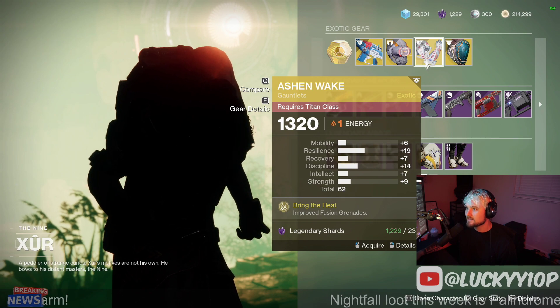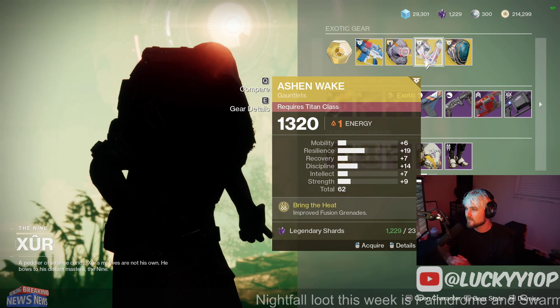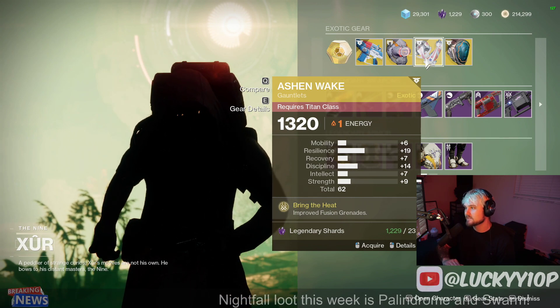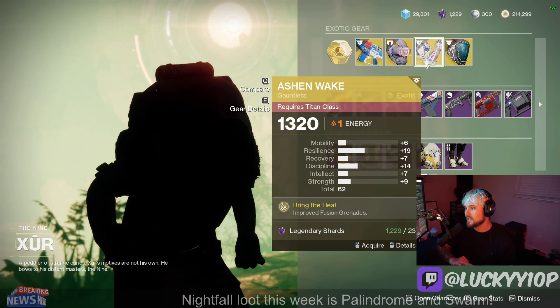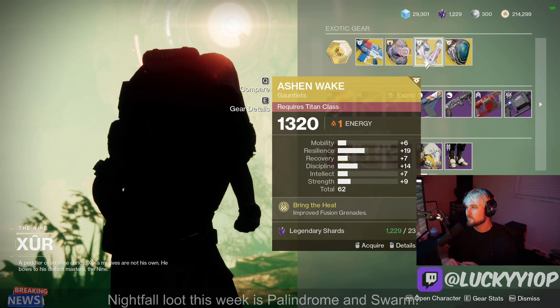Ashen Wake is a Titan exotic gauntlet that improves your fusion grenades — not a half-bad exotic overall, there are some good applications for this. The roll is pretty average though, with 14 discipline, which is what you'd want the most, but 19 resilience.